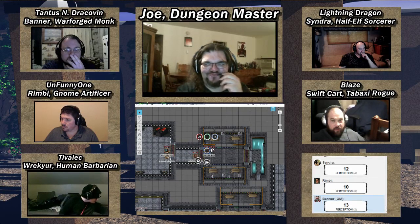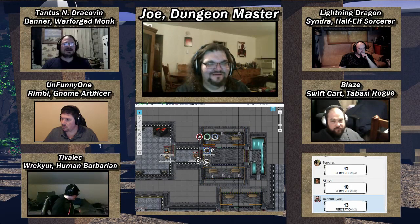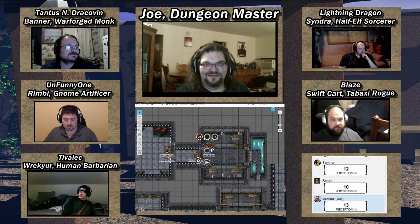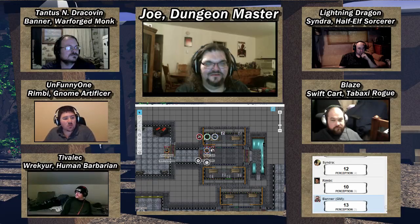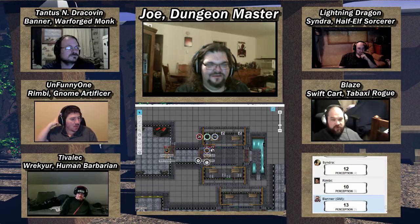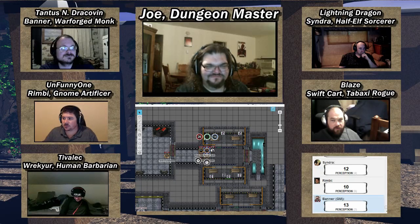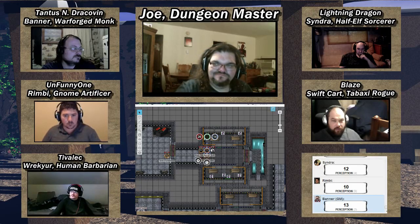The party starts hearing weird chittering noises — not rats. For everyone who rolled a 12 or above on Perception, you can see a little scurrying going on on the sides of the room. The DM calls for everyone to roll Initiative.